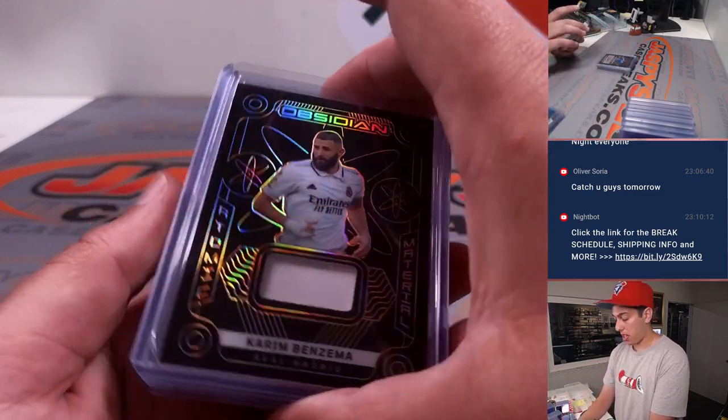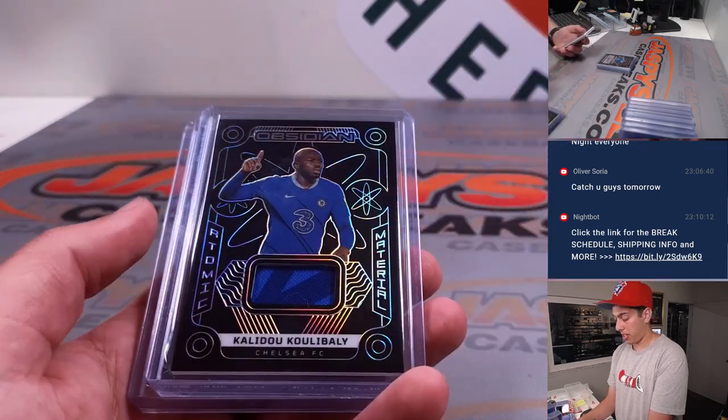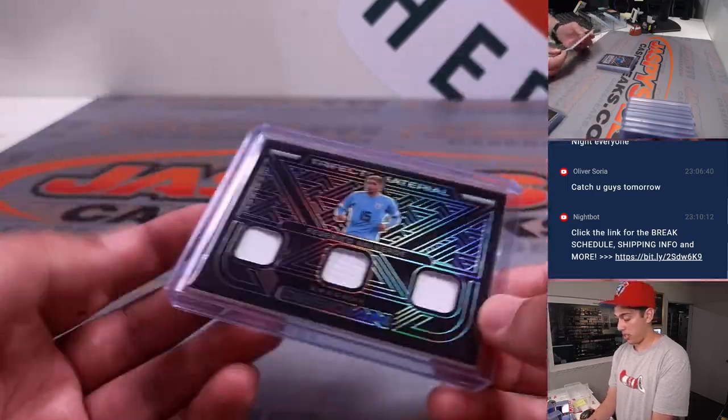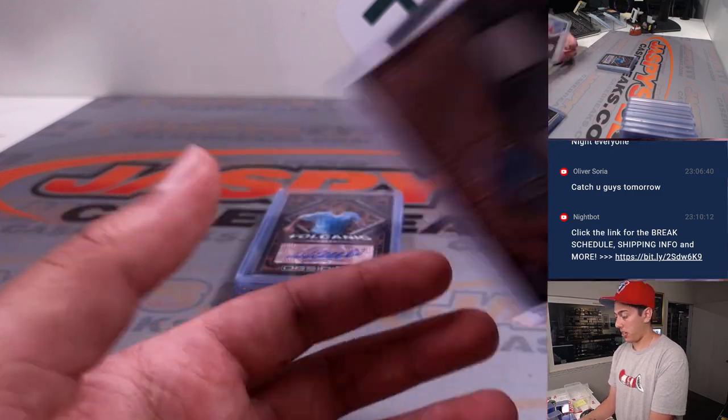Getting into some of the patches — got a Kareem Benzema out of 75, going to K. Khalidou Chelsea going to K as well, out of 199. And got a Fede Valverde out of 199 going to F.